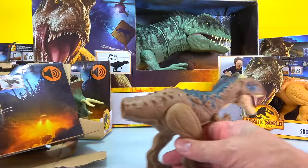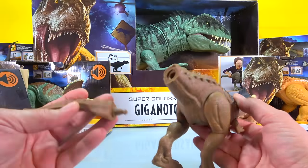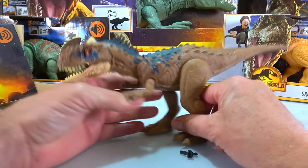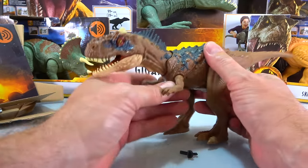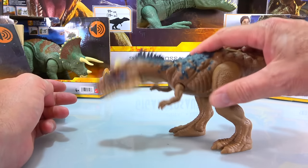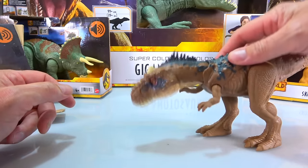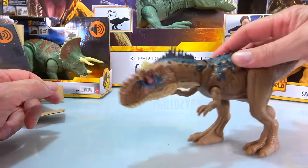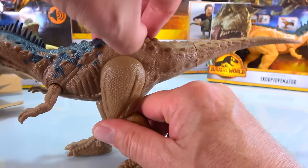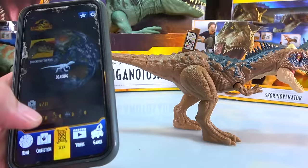You basically gotta mangle the box up to get him out. Cut the tail - bang bang - here he is! Let's see what we gotta do to put in the tail. Hold him in place and bang, he's right in there. Legs move, arms move, face moves - everything moves. You push down like this - look at that - that's the action! And there's no button to push. Nice detail on this dude.